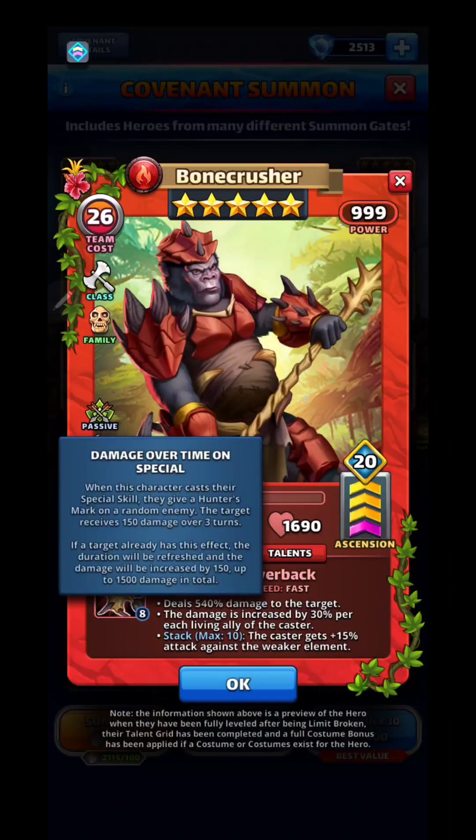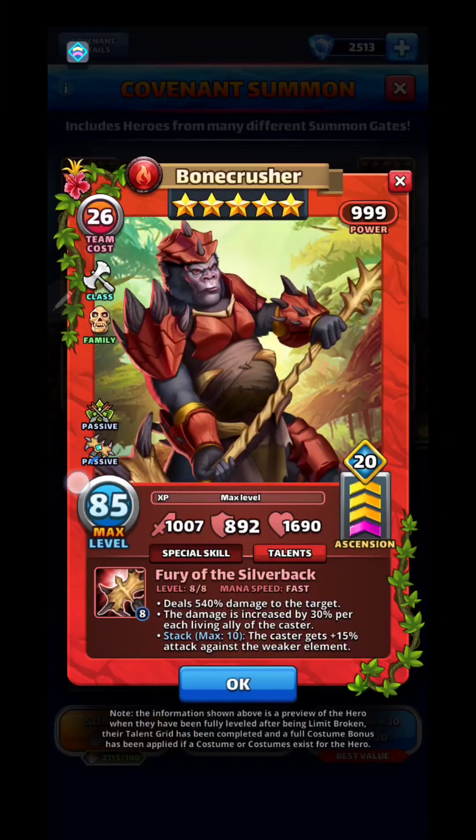The 85/20 stats bump: Bone Crusher has 1007 attack, which is really high; 892 defense, which is high enough; and 1690 health, which is good. He's a fast hero.